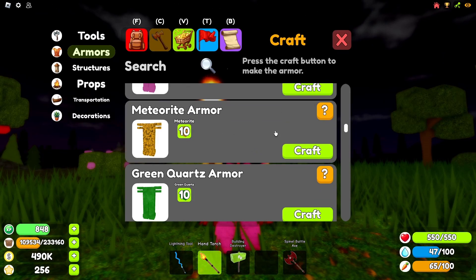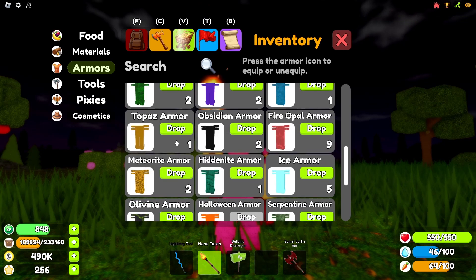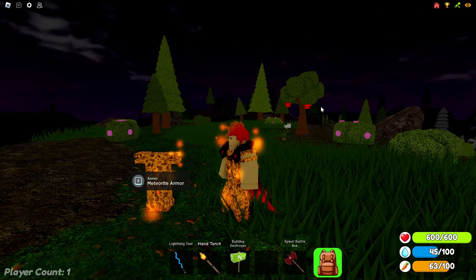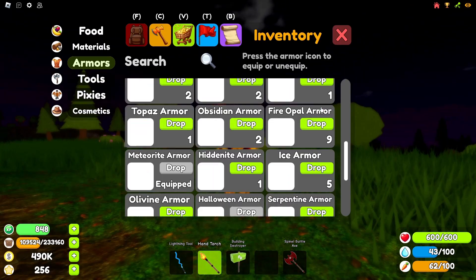The next armor up is the meteorite armor. This armor has a key skill that allows players to not take any damage from the meteor storm. The meteor storm is a disaster that you can find in my showcasing disasters video, or just find it in game when it naturally happens. To get this armor you just need to mine the meteor storm ores that are thrown at you and eventually you will have enough.